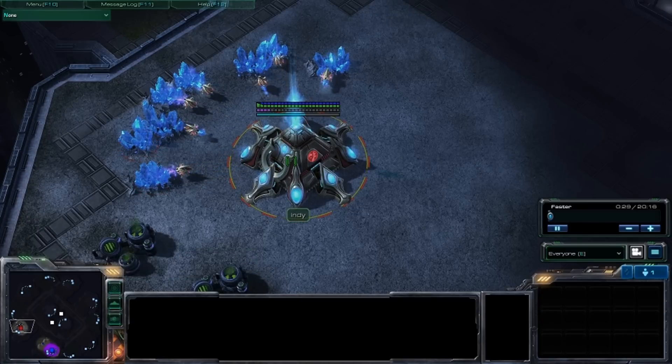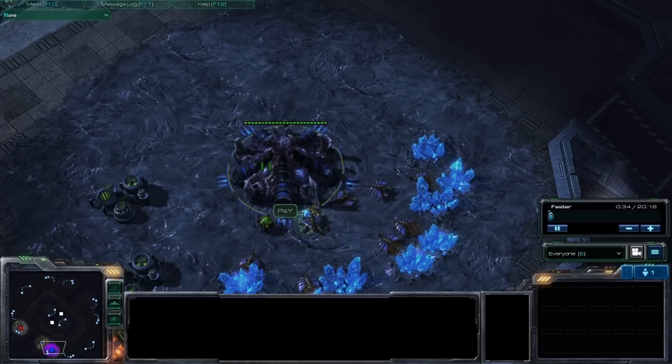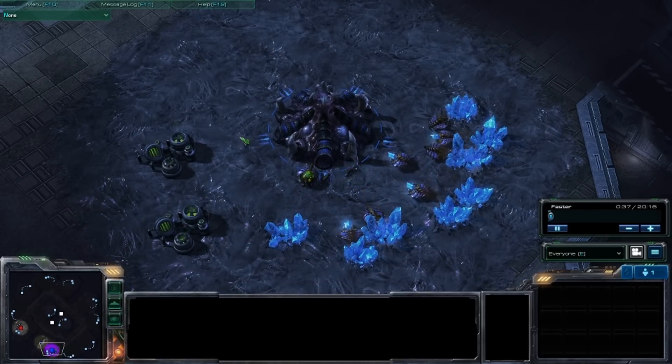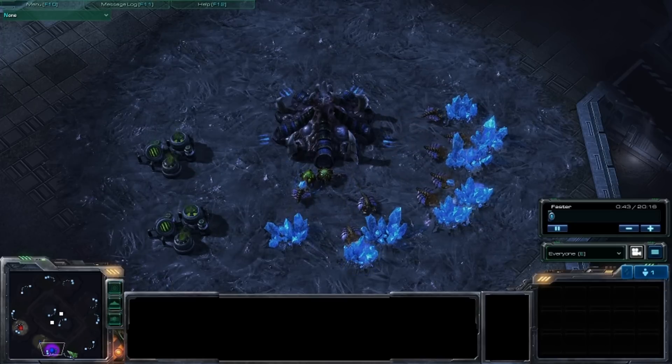I'm playing against Indy, the Red Protoss on the west side of the map, and I'm the Blue Zerg in the bottom portion of the map. I don't know the map name actually — I always forget the map name, but it doesn't matter. You guys probably know what map this is.